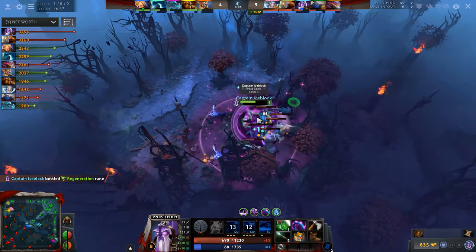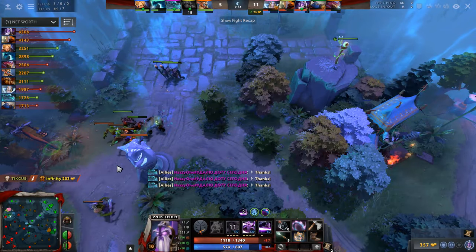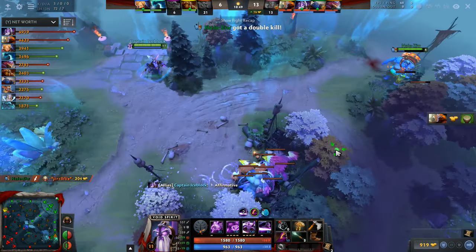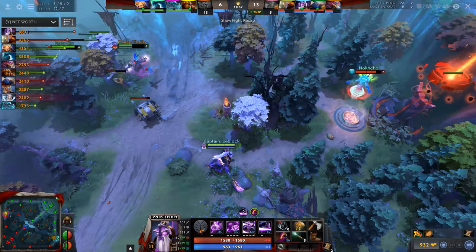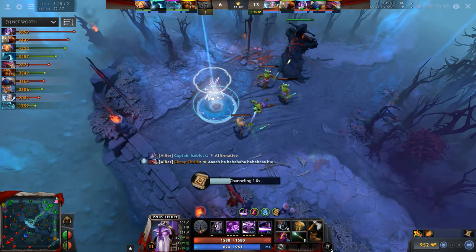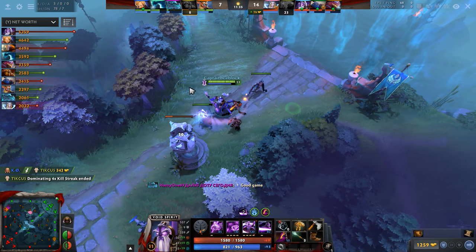Clear the jungle camp at minute 5, grab any item it might throw up, and return to the lane to continue collecting those vital levels. Also, don't forget to participate in every bounty rune collection — it's especially important to help your team control the outposts. If you have the advantage, bring it to the side lanes. As a bonus, in this match I am generating so much pressure in the mid lane that someone from the enemy team has to constantly sit mid to deter any would-be tower dives, essentially giving my position 1 a free lane.